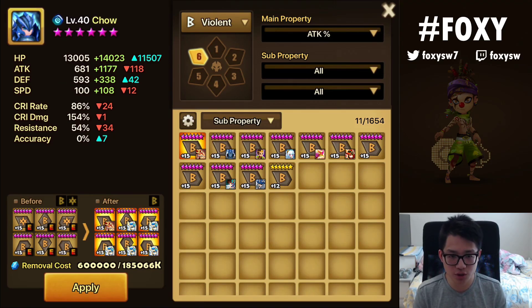Chao is super, super good in Guild War — a great 1-5-3 siege unit. That is how to build Chao. Let me know if this helps you, and let me know what monster you want to see next. Just leave a comment below.